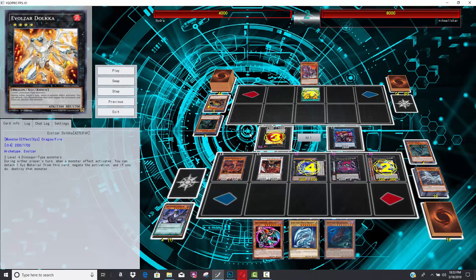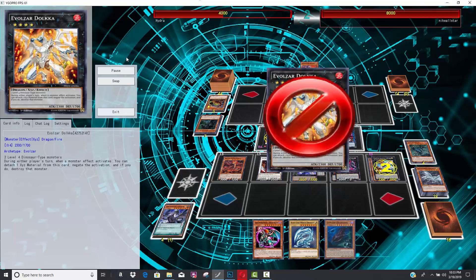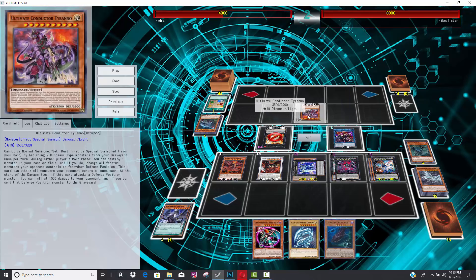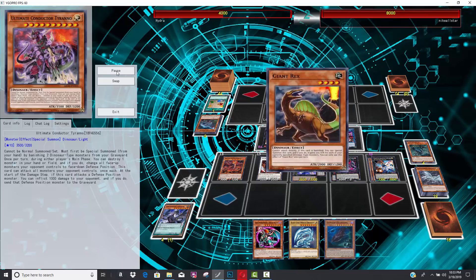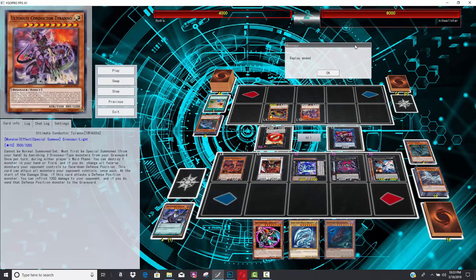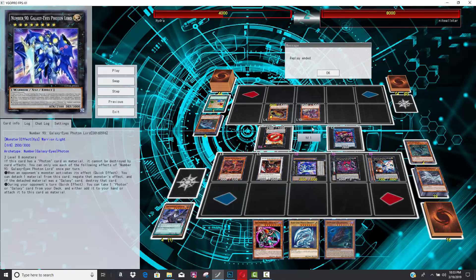Basically, we just saw five negates used in one chain. Ultimately, the player at the bottom does have his card negated. But it doesn't matter because he does have that last copy of Conductor Tyranno in his hand. And as long as his Giant Rex comes back, it's basically just GG. His opponent does scoop it up. He decides to scoop because all he would have to do is activate Conductor Tyranno's effect — his opponent has already used all of his negations.